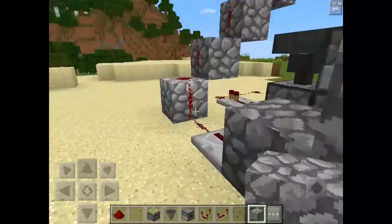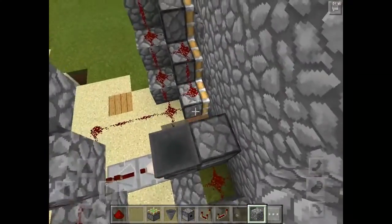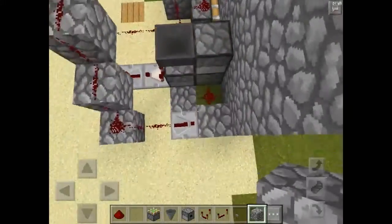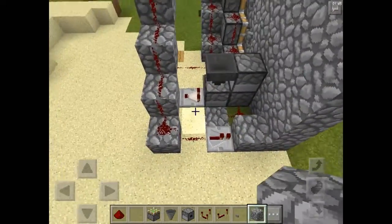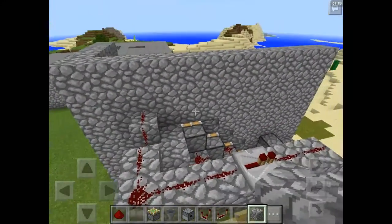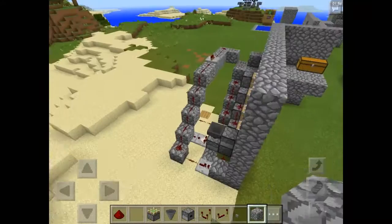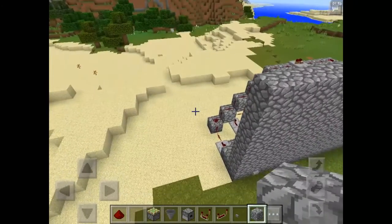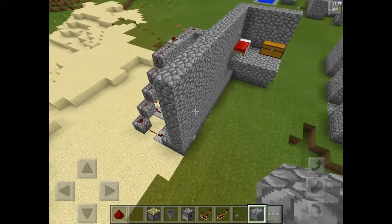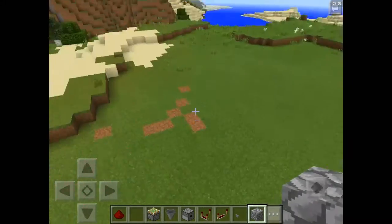Before I build it, I want to show you how the redstone works behind it. Pretty much you've got your redstone dust hooked up to your pistons with a T flip-flop system right here. Then you've got redstone dust coming from up here — your other output from where you're at, from when you get up to your room or secret little place.